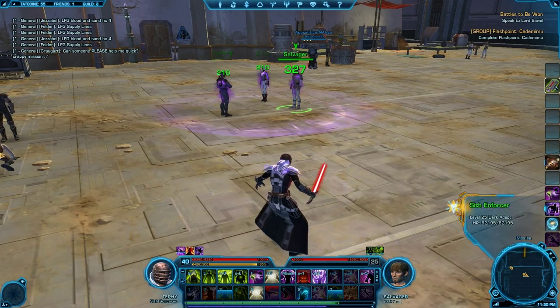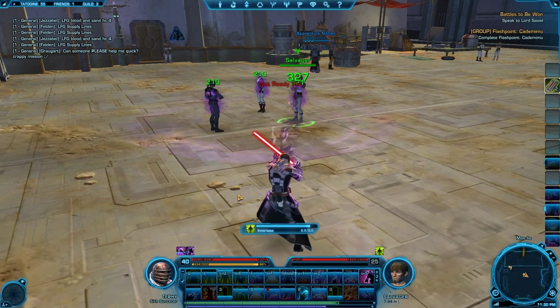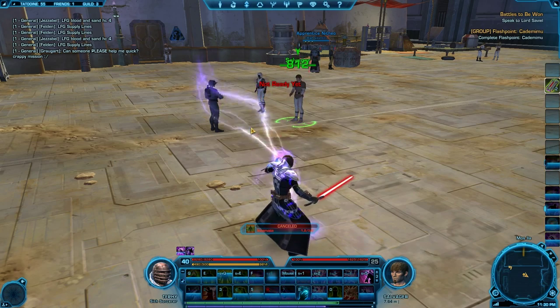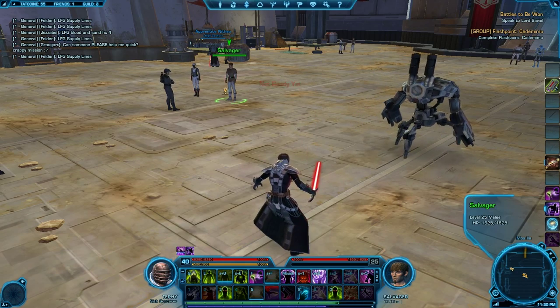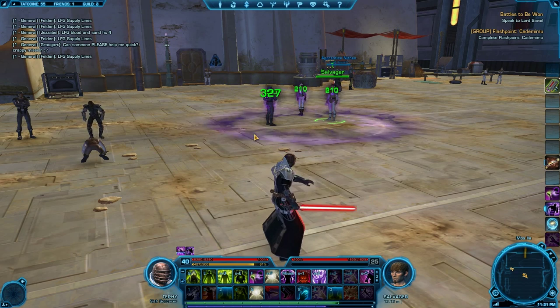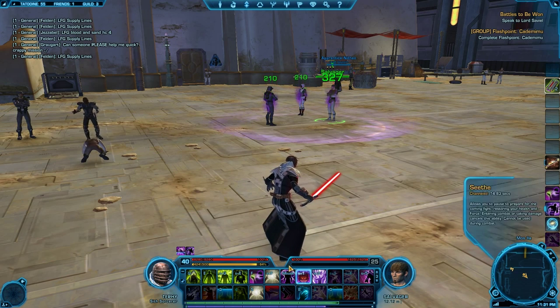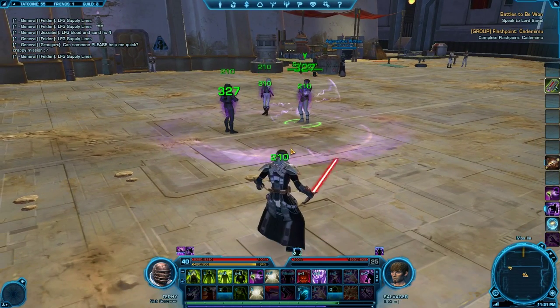I'm not a clicker — I only click on the raid frames. My keybinds are Q, E, Shift Q, Shift E, F, and Shift F — that's Purge, which also heals. I use 3 for my AOE heal. Mouse button 5 is my shield. It's just the way I set it up; you'll set it up whichever way works for you.